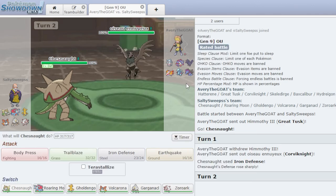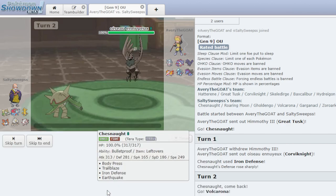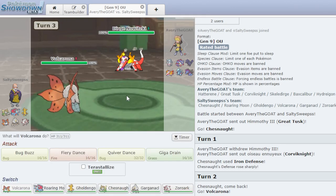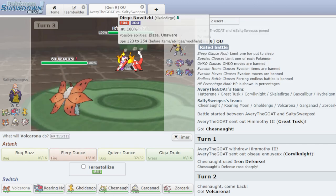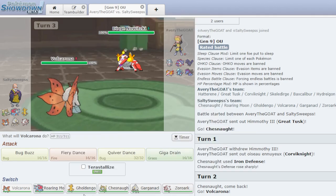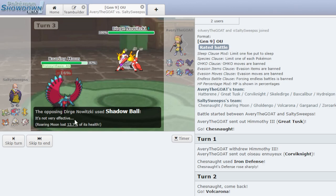Let's switch into Volcarona here. He switches — I was like, he's either going to Brave Bird or switch, and I just went with the switch and got kind of lucky. Brave Bird would not do a ton of damage; his attack stat is pretty atrocious. So now we have Dragapult versus Volcarona — don't love this matchup. Let's switch into Roaring Moon. We're going to get the attack boost with the Booster Energy. He's going to Shadow Ball — we eat that.